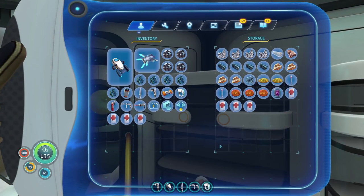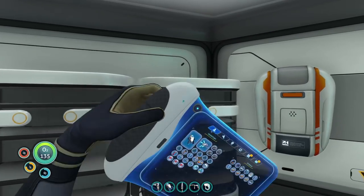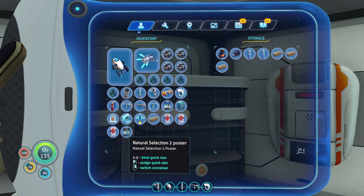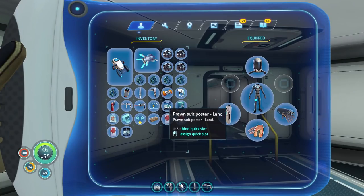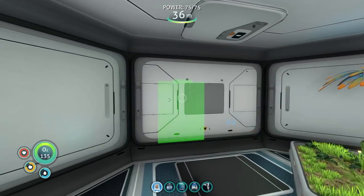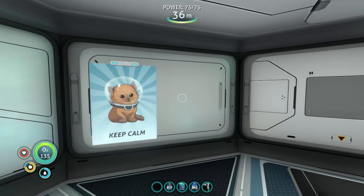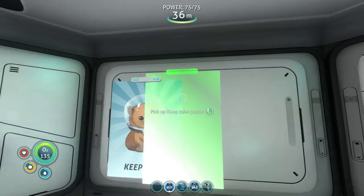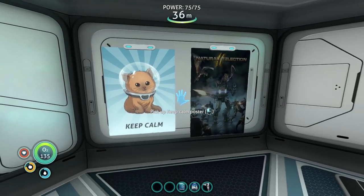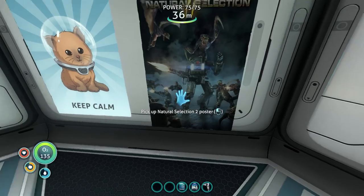Okay, first thing — let's put up these posters, shall we? This is going to be so funny. Because this is going to be our leisure room, right? So we're going to put some posters up. Right there. I love it. How amazing is that? Natural selection. That's a really cool looking thing.